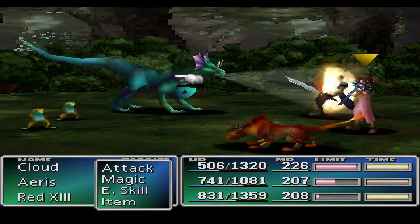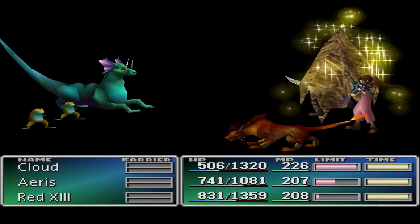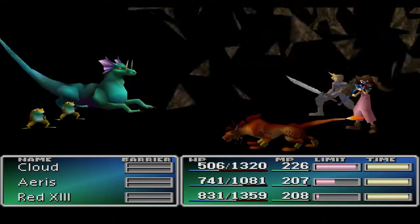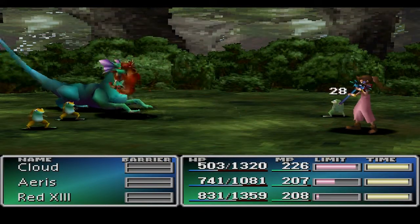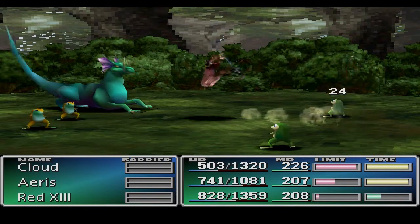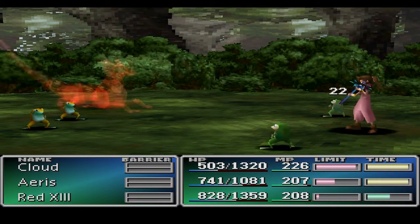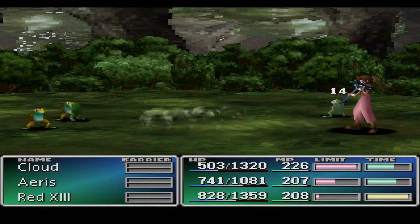Alright, welcome back. There are a few things we can do here before we enter Cosmos Canyon. The first is you want to fight these little frog monsters — you don't have to have that giant lizard there. There's a new enemy skill we can learn from them which we're going to use later on, and it might take a while to get because we want to get them to use Frogsong on us.